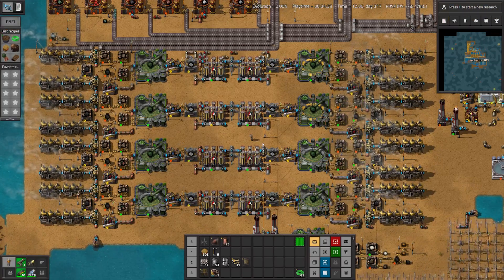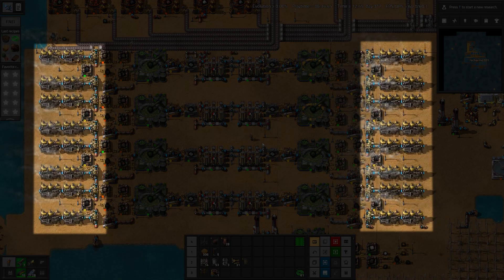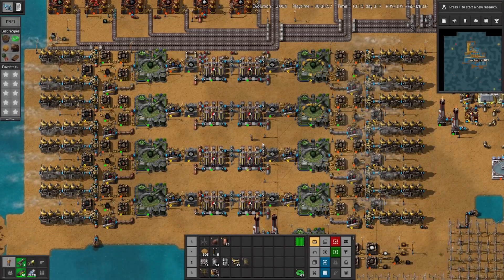Power continues to be a problem, so we upgraded to charcoal pellets from the native charcoal and added some extra boilers and steam engines. This isn't exactly to ratio, but if we disconnect the power every so often we've tended to keep up.